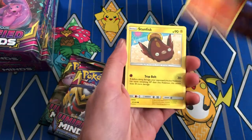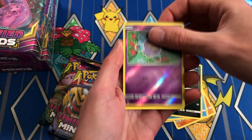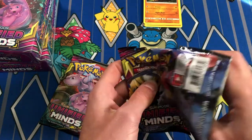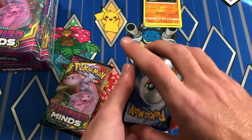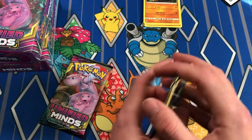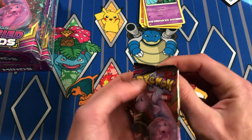Let's see what we got: Fletchinder, Stunfisk, Onix, Finneon, Alolan Grimer, reverse Drifloon, and Archeops — nothing in our first pack. But we have some more to go. There are a lot of sweet cards in this set — Misty's Favor, Mewtwo and Mew full art, rainbow rare — they have them all in here. Let's go straight to the reverse holo. Fungus... Circuitry for our rare, and that's our last pack of our first hanger.